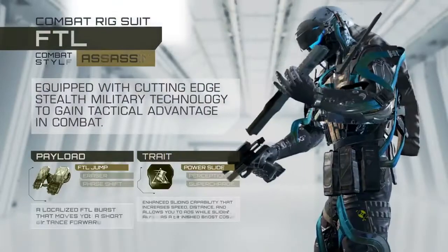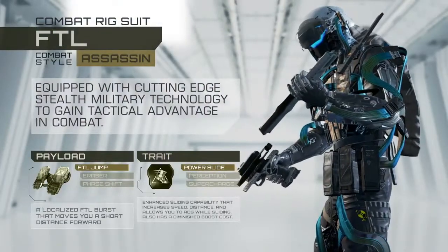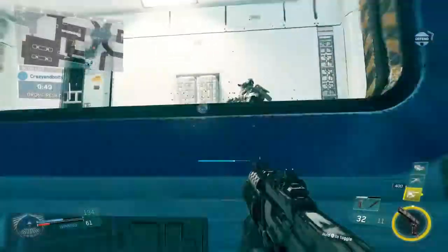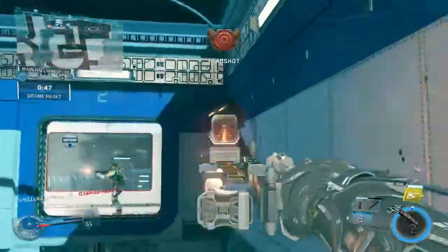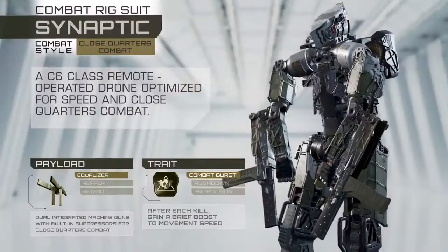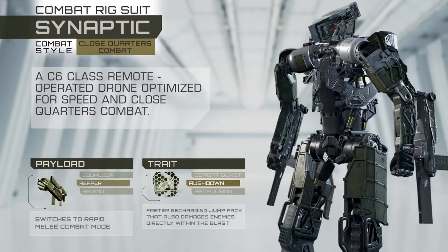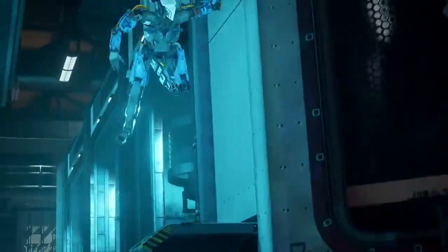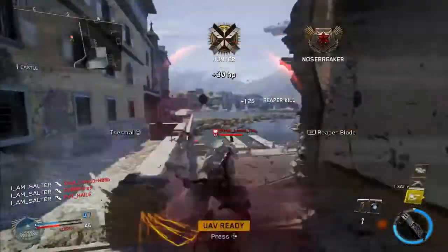The FTL Rig utilizes cutting-edge stealth military technology to gain a tactical advantage in combat, best for players who want to get up close and personal with the enemy. For those that favor melee and SMG-ranged combat, the Synaptic Rig is a C6-class remote-operated drone optimized for speed and close-quarters combat.